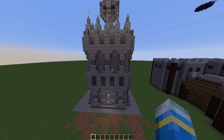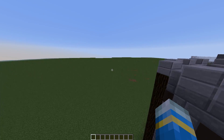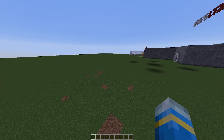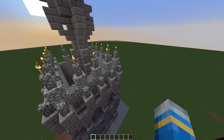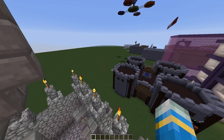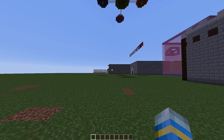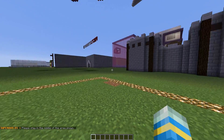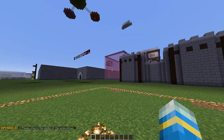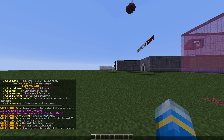In front of me you can see quite a large building — this is a town hall. When you create your guild you get a small town hall, and by collecting magic and gold you can increase the size of it. To create a guild, you do /G create and then name it something. We're going to call it 'test'. As you can see, glowstone has appeared around the area indicating the total size of your town hall.